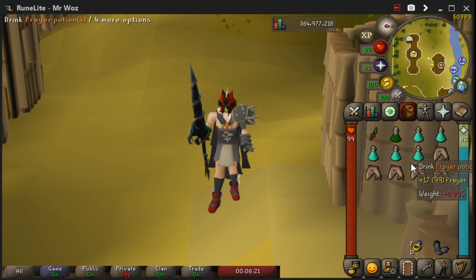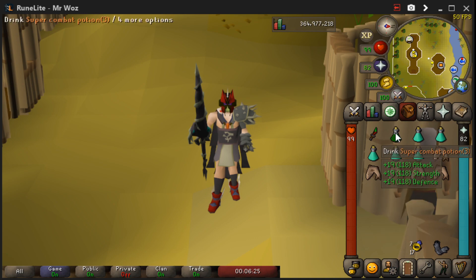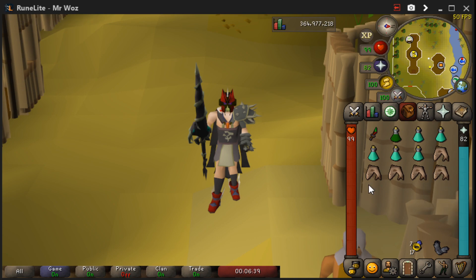The inventory here is very minimal. I've got my Dragon Dagger, super combat, and a few prayer pots because you're going to be praying melee when you're in there so you don't take much damage — if you take your prayer off they do hit quite high and very often, so make sure you've got your Protection from Melee. I've also got a few sharks just in case your prayer runs out or it does the magic attack and hits you, just a few bits of food to be safe.